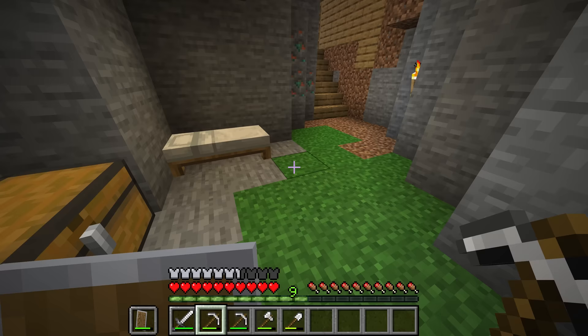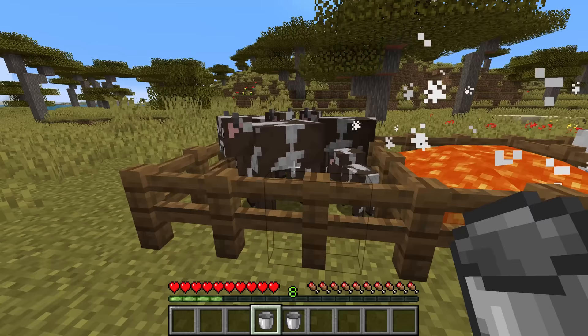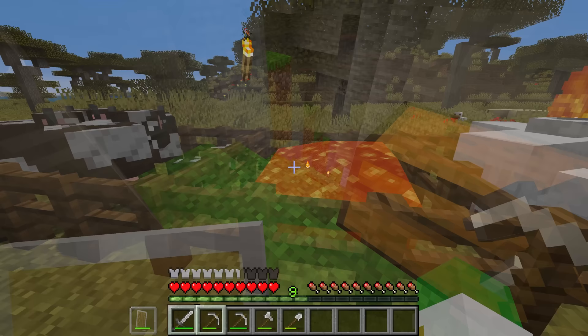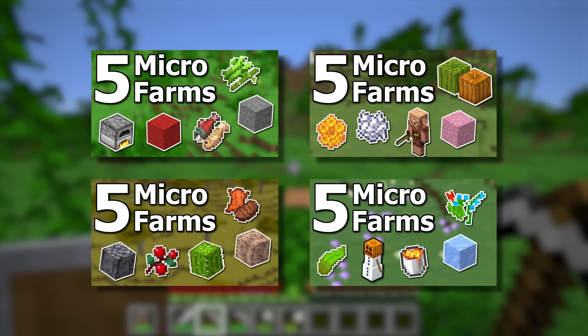An animal farm is not incredibly necessary, but if you want to build one, the only real animals worth farming at this point are sheep and cows. Pigs are just not as good as cows — pork and beef are the exact same food value, but you have the added benefit of leather with cows. If you want to build any other small-scale farms at this stage, I would suggest building a micro farm — I have some different videos on this showing you how to build all kinds of different micro farms.